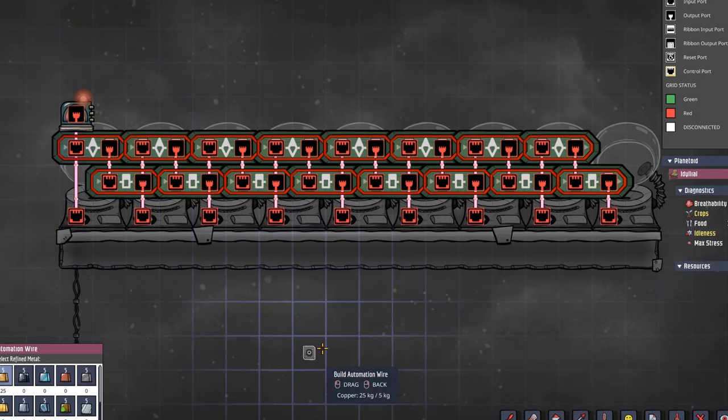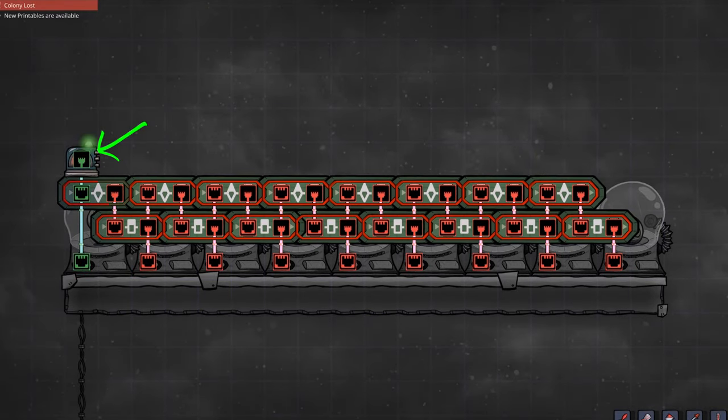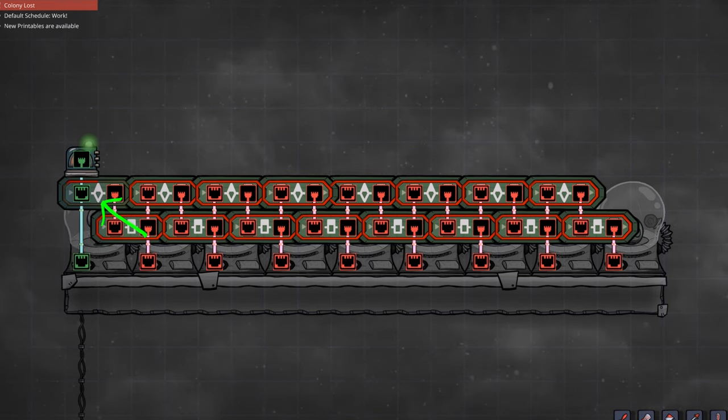Now we have our basic array. Let's take a look at how it operates. When our timer sensor enters its green signal period, it will output a green signal for 75 seconds, activating the first incubator and starting the countdown in the first filter gate. At the end of the green signal from the timer, the filter gate will activate, sending a green signal to the first buffer gate.